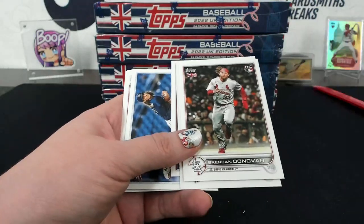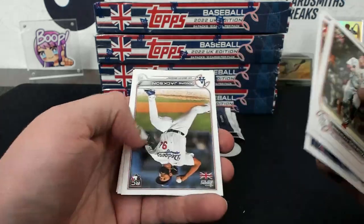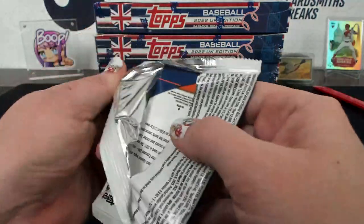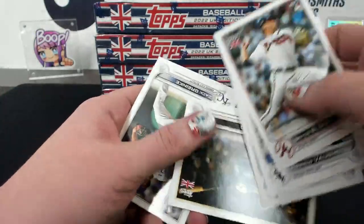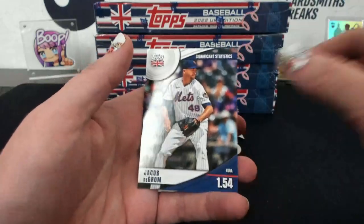We got a purple autograph! Sweet - who got that? Just coffin. Cool card though, right? All the cards are the wrong way in that one. DeGrom Significant Statistics.